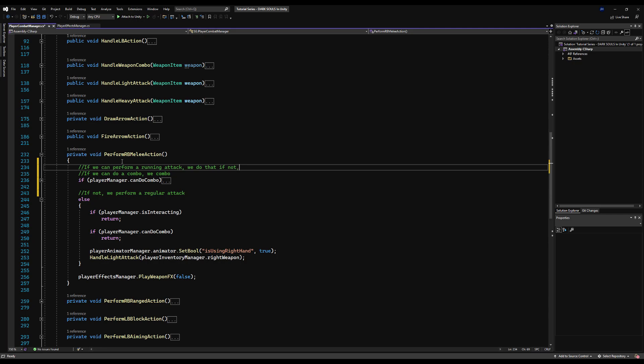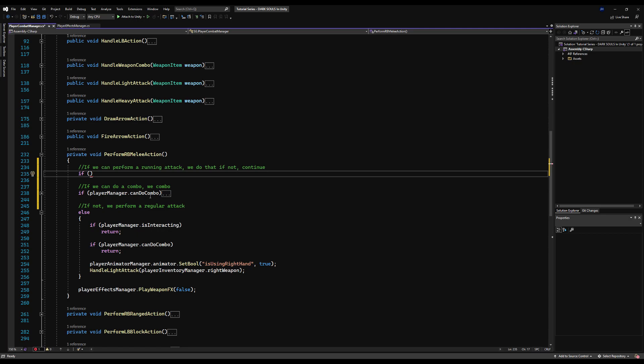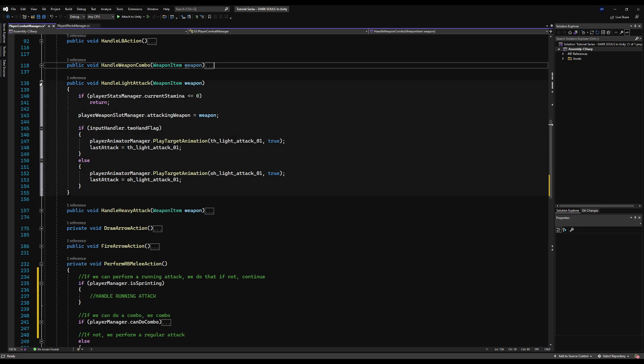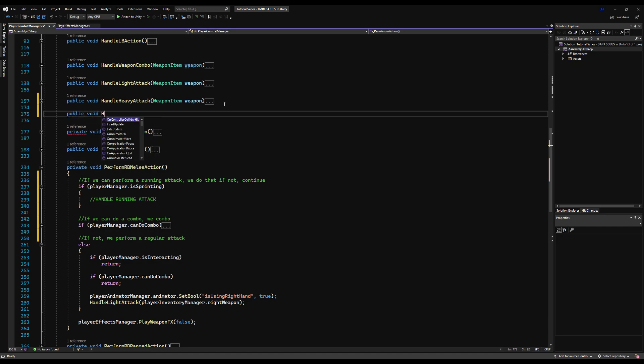I'm going to put some comments here — we're going to transfer these functions to item-based actions if you guys want; the logic will still be the same, it'll just be a lot neater. If you want to see that, please comment below. So we're going to start off under the Perform_RB_Melee_Attack action. What we're going to do is say: if the player manager is sprinting, we want to handle the sprinting or running attack. This is at the top of the chain because you're always searching for that first. If you can't do a sprinting attack, you check for a combo; if you can't do a combo, you do a normal attack.